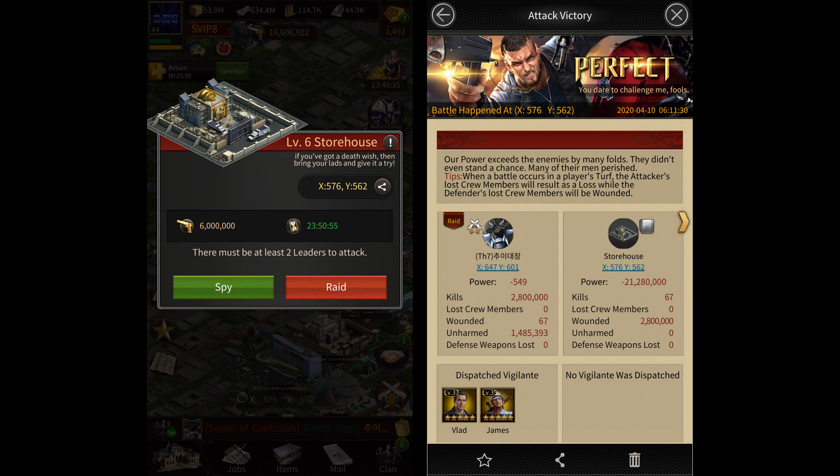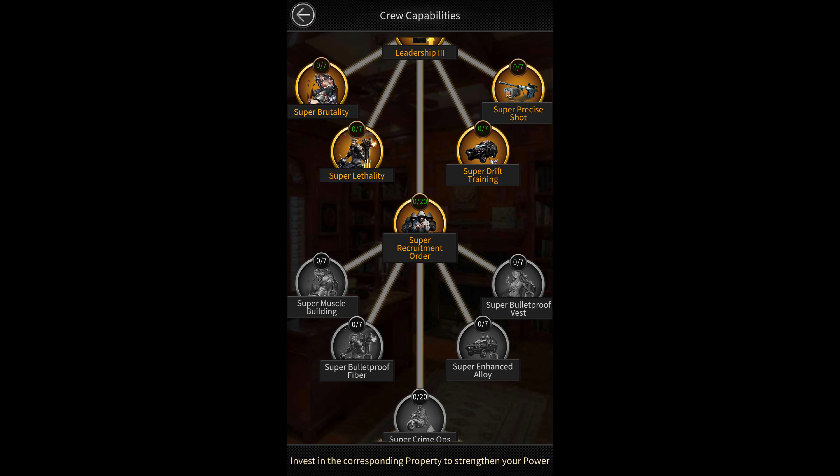They've also now added level 6 storehouses to the storehouse event. They've also added more investments in the crew capability section that give a total of 7% more crew attack, defense, and health, 14,000 more ops capacity, and 20% more training speed and crime ops speed.